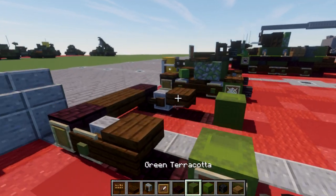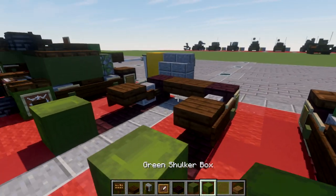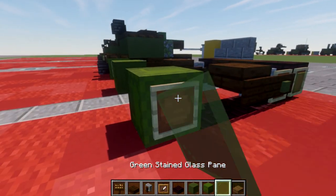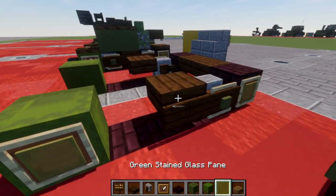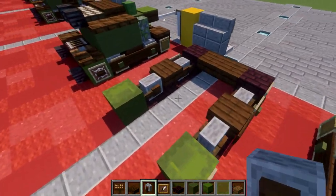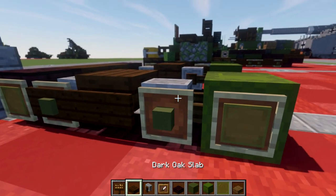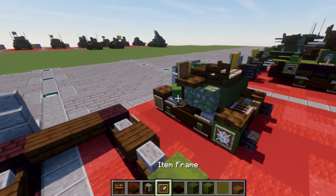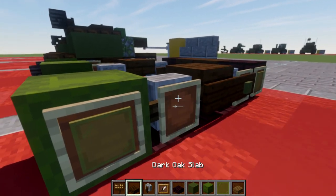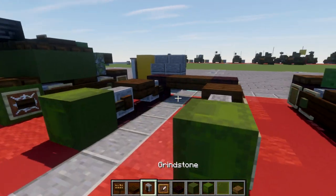Coming off the green shulker box, just like the front, place down an item frame with a green stained glass pane in it — same thing over here. Then place down a grindstone coming off this green shulker box. Place an item frame on the side with a green terracotta block in it. If you're on Java, add a dark oak wood sign on the side of that grindstone — same thing on the other side. For the center, place three more rows of two dark oak wood top slabs.